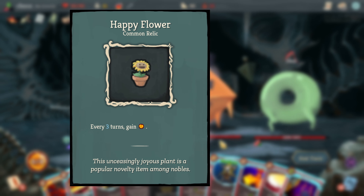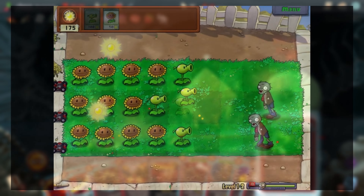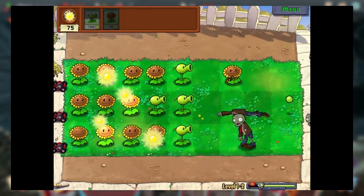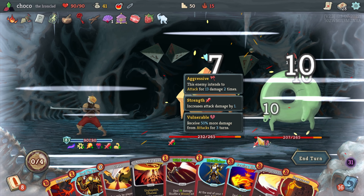Happy Flower references the Sunflower from Plants vs. Zombies. In PvZ, the Sunflower is a plant that periodically gives you sun, which is like the main energy or currency you use to buy other plants. So the effect of gaining 1 energy every 3 turns in this game is a pretty good translation of that effect.